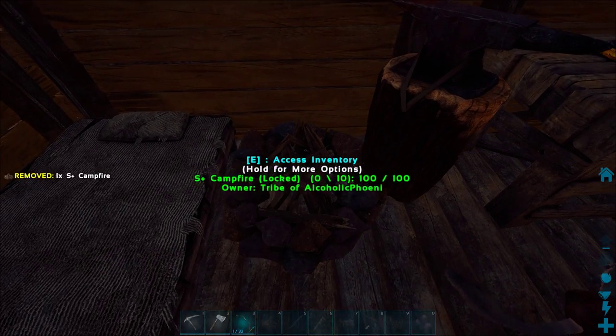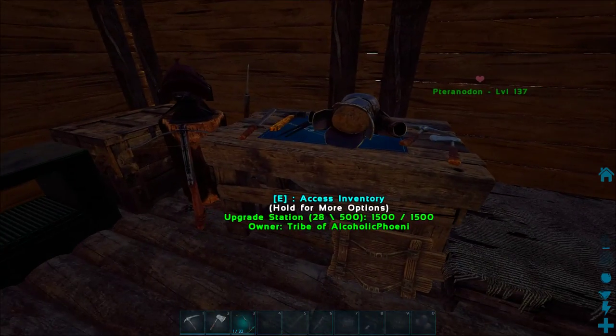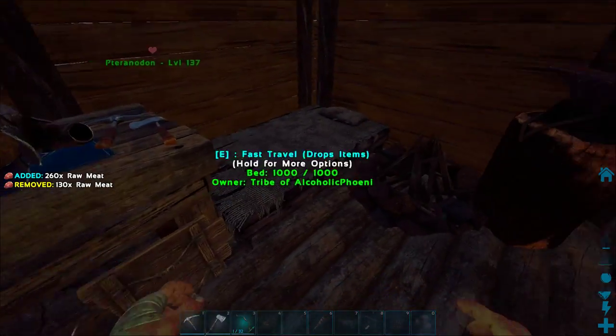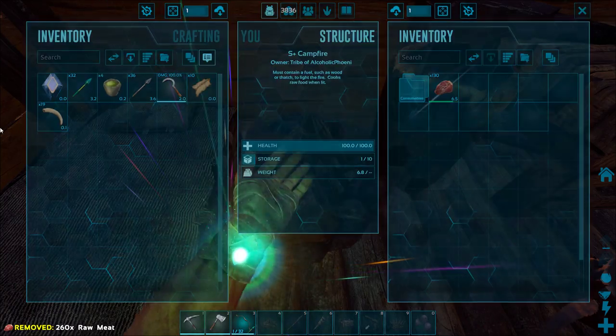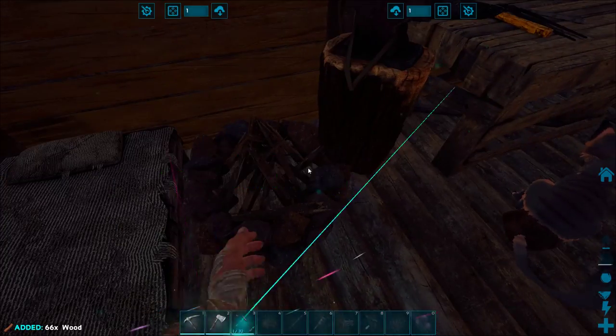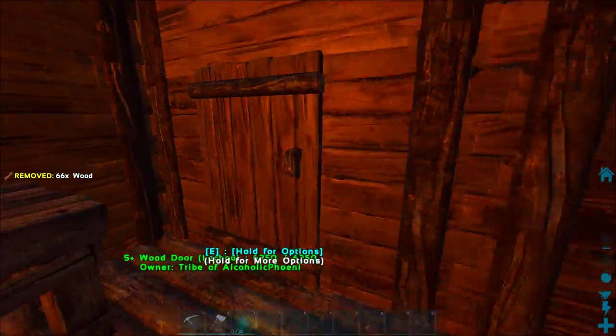Yeah I can fit it here, that'll do. Do I have meat in here? I do — I have plenty of meat in there. Let's do that, and then grab some wood and set that up.